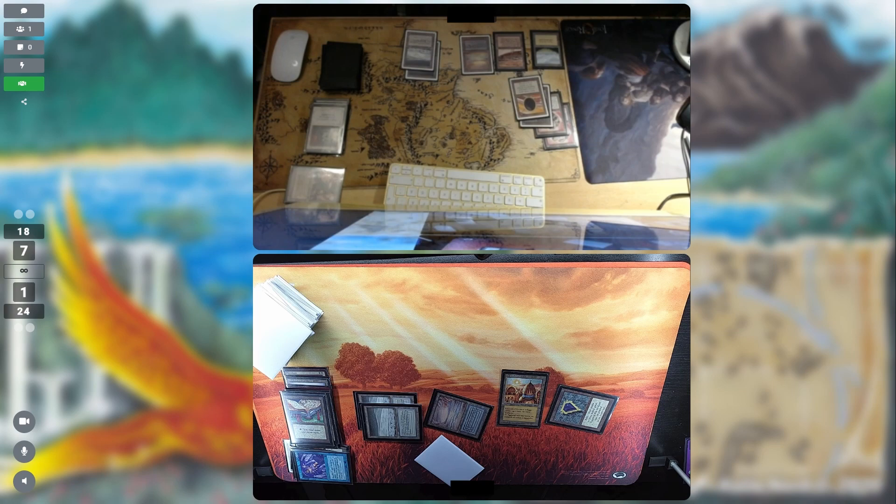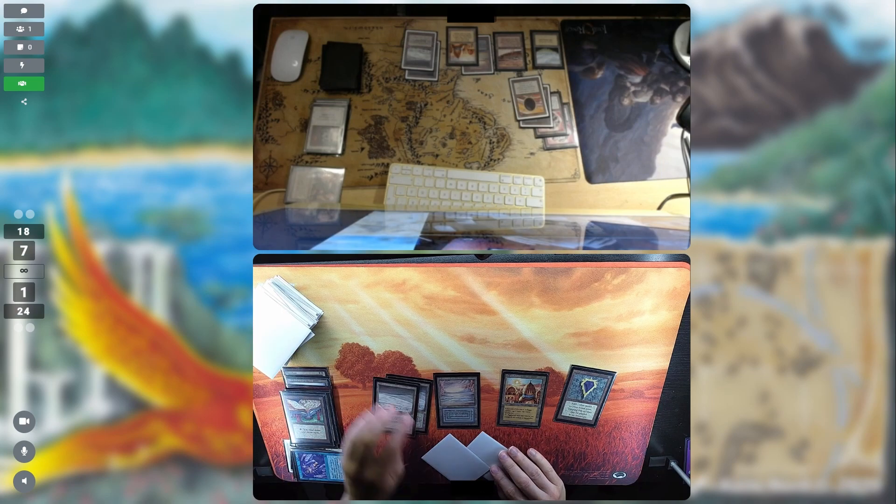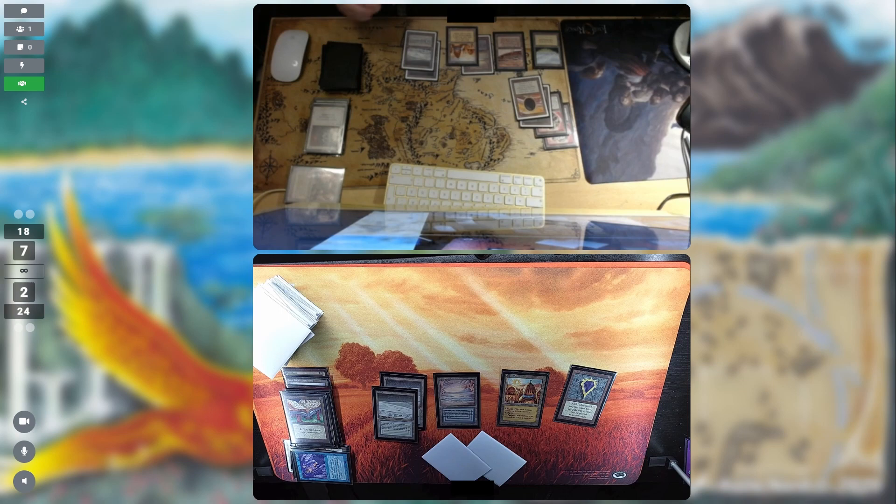You have your creatures — they have removal. You have your card draw engines and long-term tools — they have Disenchant for those. There's Divine Offerings, there's Wrath — there's pretty much an answer for everything you're planning. For me, it's just draw-go, draw-go. We're just waiting for which player gets their tools in first.